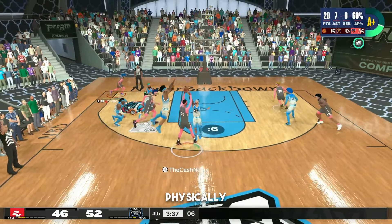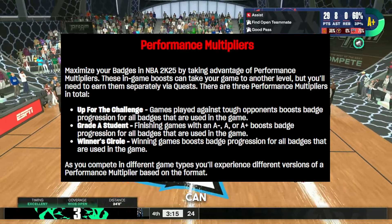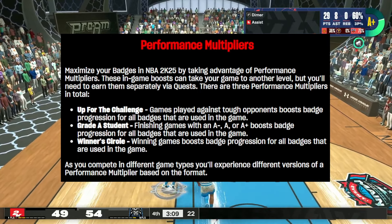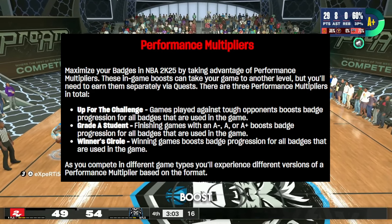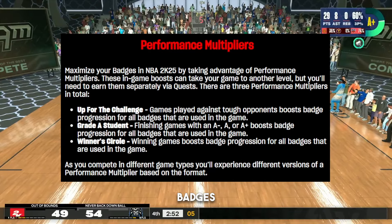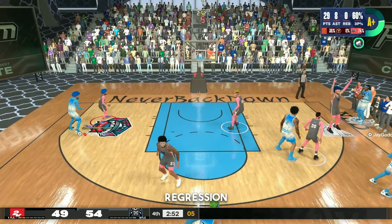You also have Performance Multipliers — maximize your badges in NBA 2K25 by taking advantage of these in-game boosts. Learn them separately via quest. There are three: Up for the Challenge — games played against skill-matched opponents boost badge progression for all badges used; Grade A Student — finishing games with an A-minus, A, or A-plus boosts badge progression for all badges used; and Winner's Circle — winning games boosts badge progression for all badges used. Also, they removed badge regression.